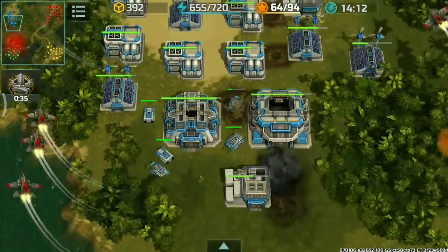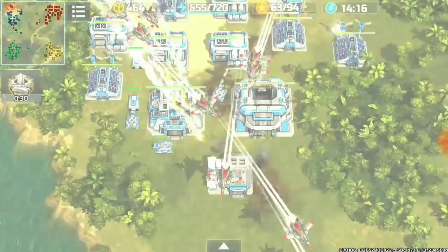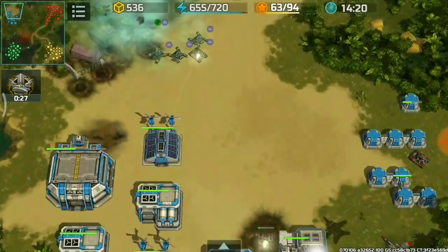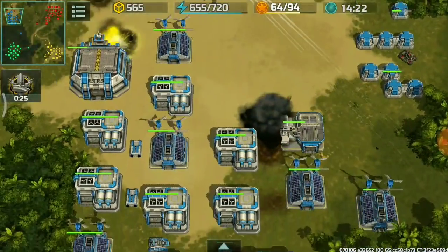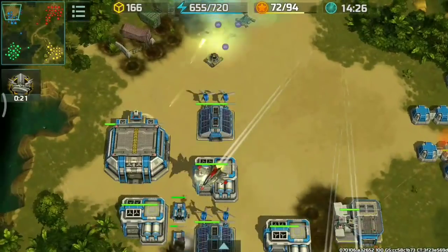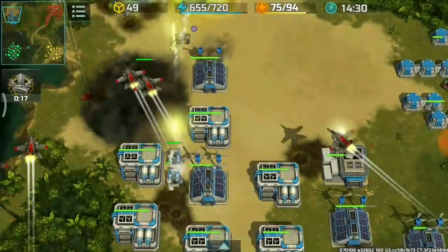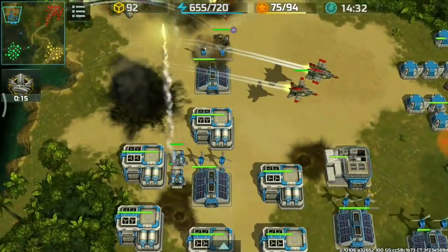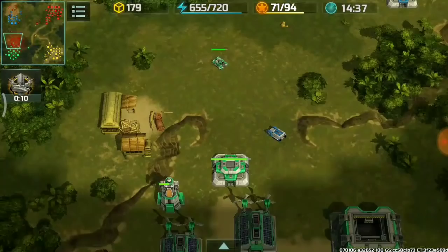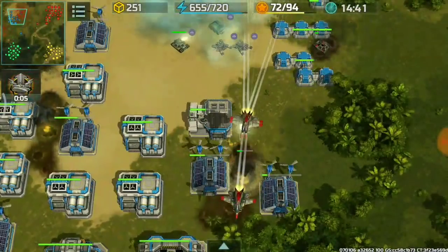The forces that were at the green player's base are falling back to the blue player's base for defense, but it's going to be too late. Trying to destroy the avia factory. The green player is also assisting the blue player.